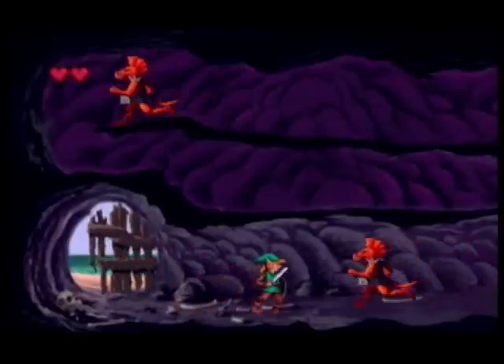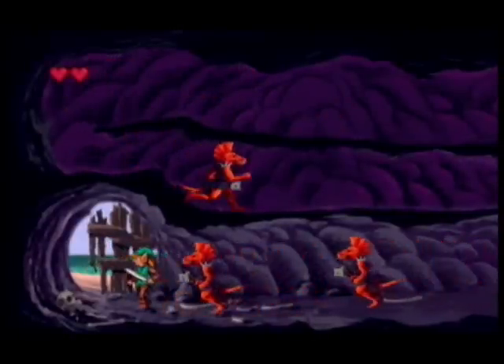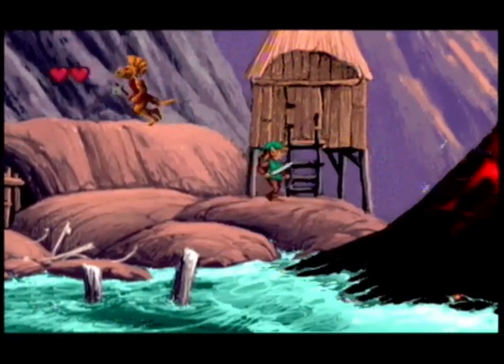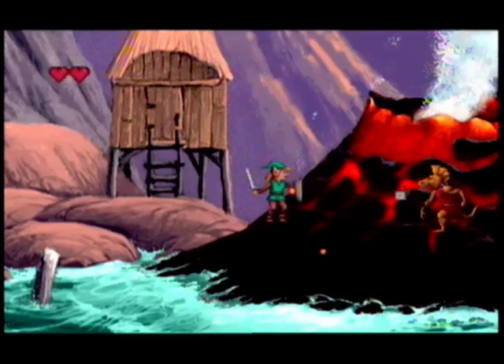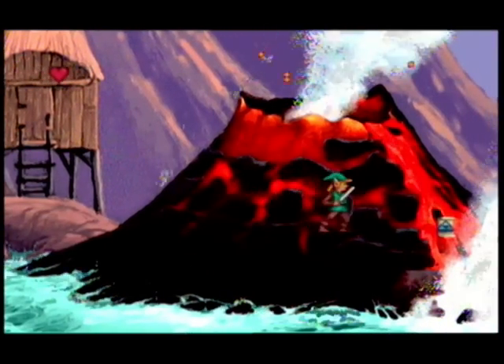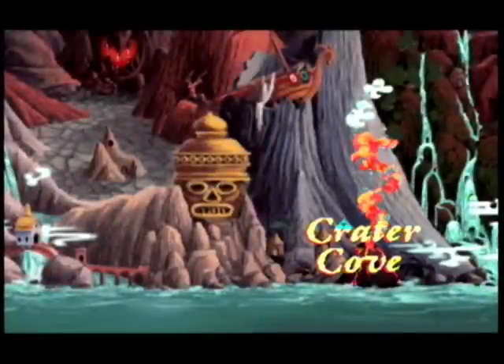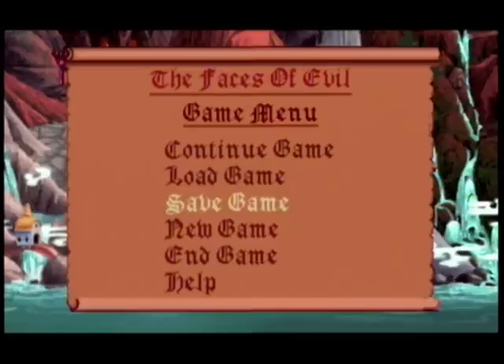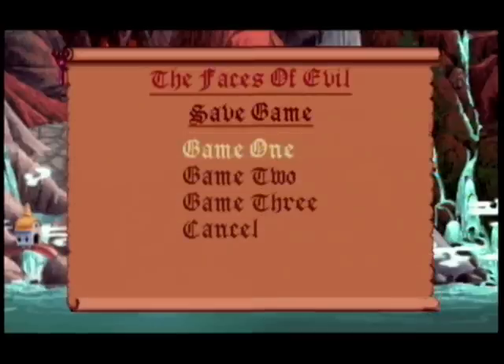But this is where we'll need the snowballs, since the enemies are red here, meaning they are fire-based and swords don't hurt them. I'm not going to waste them yet since I probably don't have enough to get through. So we're going to exit this. Let's save the game and I'll collect some snowballs off-screen and some other stuff, then we'll be back and go through that fire cave. So until then.